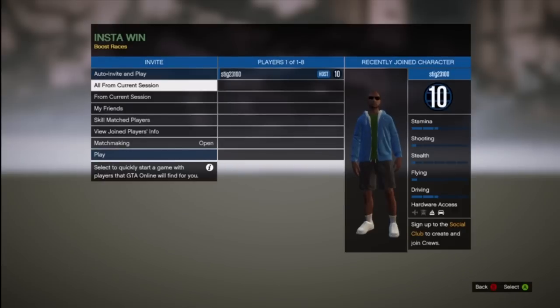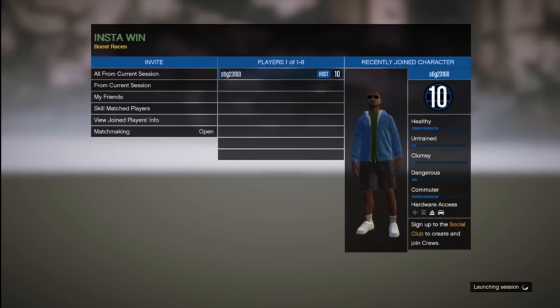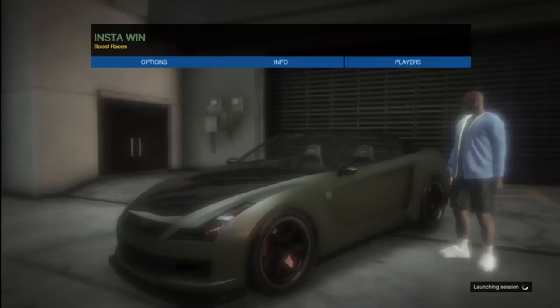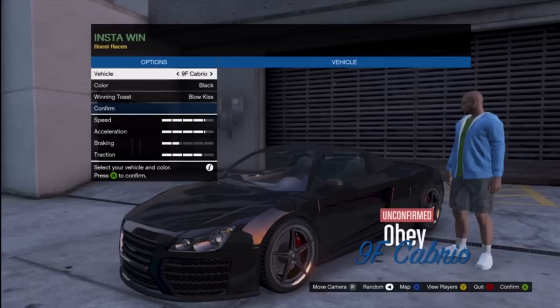Then go on your Xbox. From here you can do what I did where the game mode is automatically outside my house, or you can go to Host Jobs, then Bookmark, and load up the Instant Win game mode, which is basically what this game mode is called.